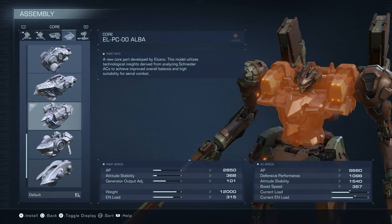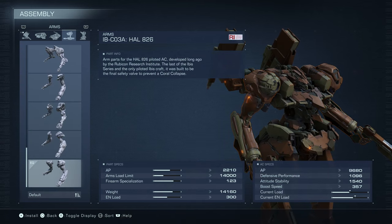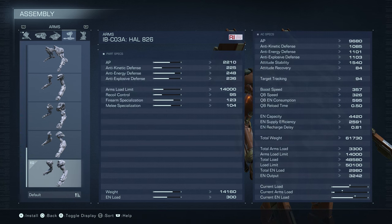My head is the Shade Eye. My core is the Alba. My arms are the Hal. Now this is actually an important piece — your arms — because of the recoil control and the firearm specialization. The firearm specialization is just more accuracy; the higher the number, the more accurate your shots are going to be. The handguns actually do have a decent amount of recoil. During my testing I decided to go with these because of that 95. They don't have as much as a bazooka, but if you're going to be shooting both arms at the same time and rapid firing those handguns, you're going to need some recoil control, and switching to these arms definitely makes those handguns better.